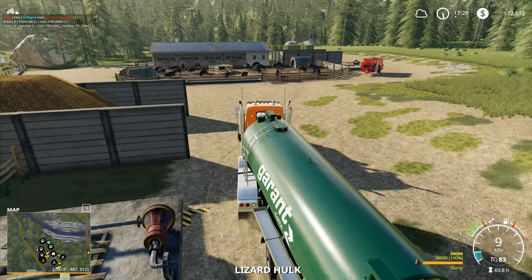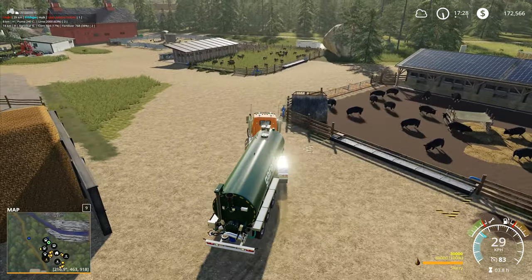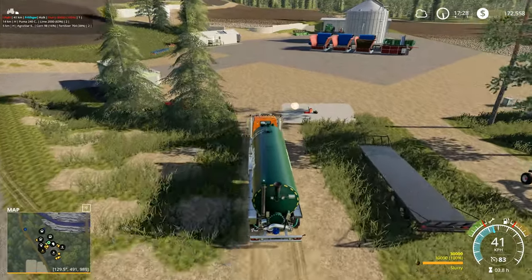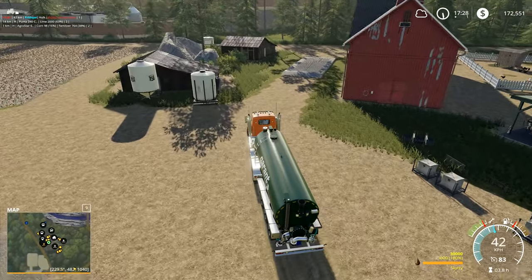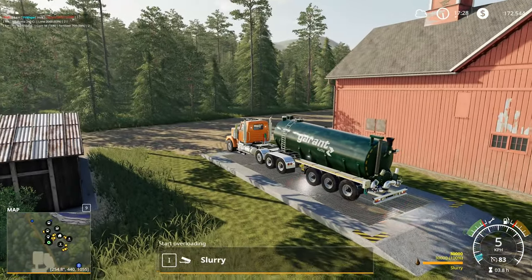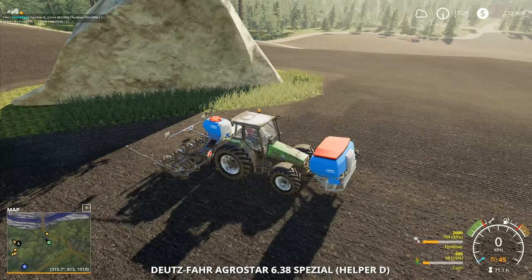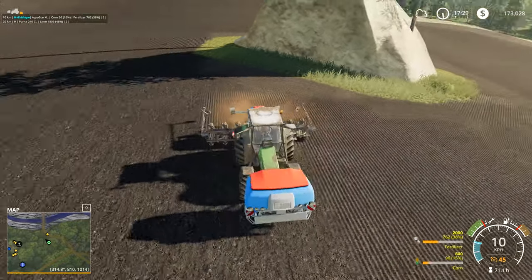The other tractor has finished, so we'll be able to bring that one down from the top field. There isn't anything else I need to do with that tractor at the moment other than some stuff around the yard. We're going to put the front loader on it and tidy up the cows — they've still got that massive great big pile of silage there. That's going to be one of the first things we do once we get that machine down from the top field.